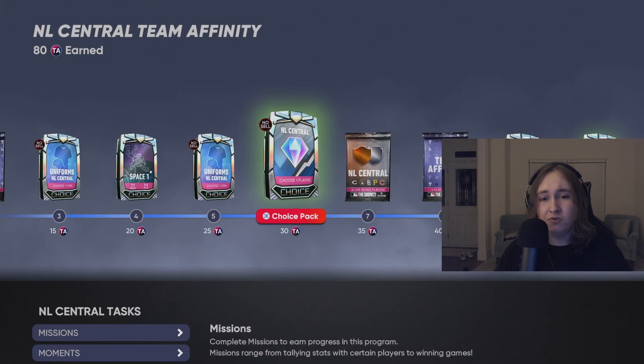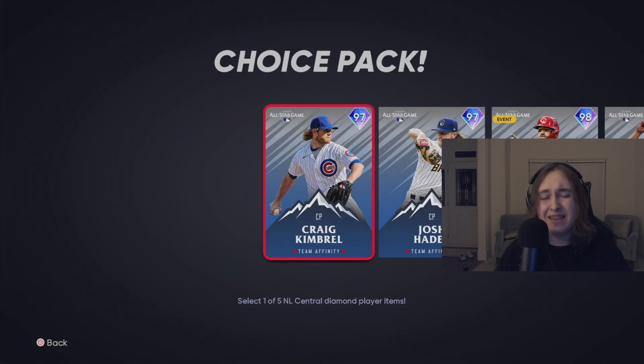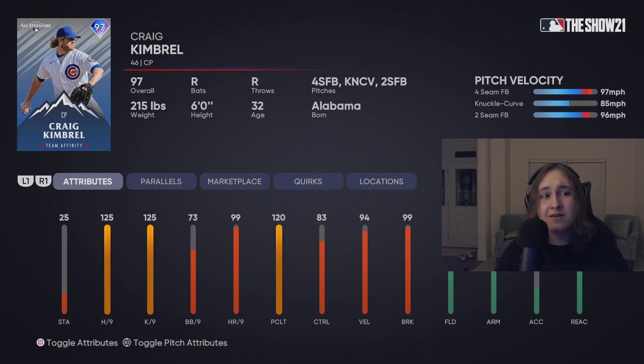That was the AL Central. Going into the NL Central — the NL Central is really weird; there are a lot of reliever cards. Craig Kimbrell has really, really good stats. However, he only has three pitches — two of them are fastballs, the other is a curve. That pitch mix is not good enough. Kimbrell will not be in my bullpen, and personally I would not recommend him. The pitch mix just really scares me.